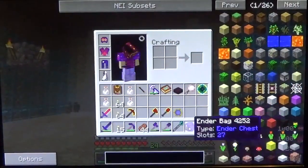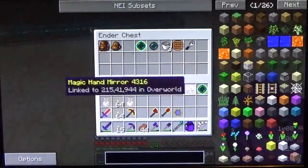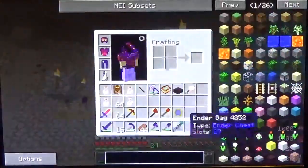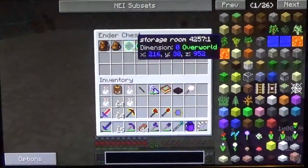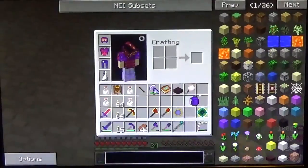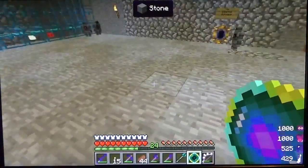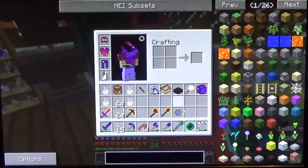This storage area is not near my home — it's actually out in an area I was exploring. There is a slime chunk somewhere close to here; I haven't found exactly where it is, but I will. This is where I've been getting all my slime balls — up on the surface, in fact directly above the storage room.